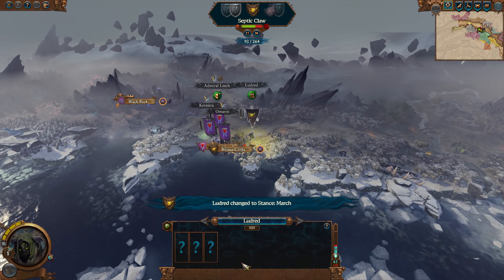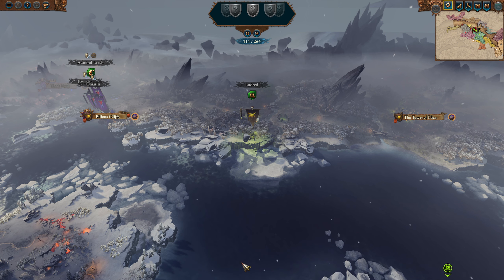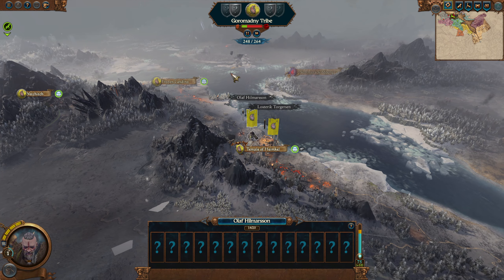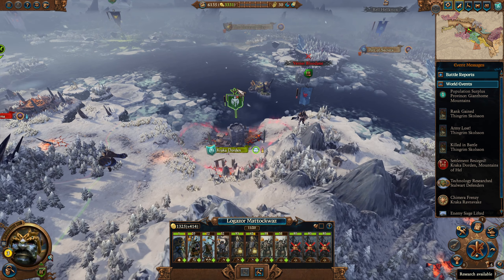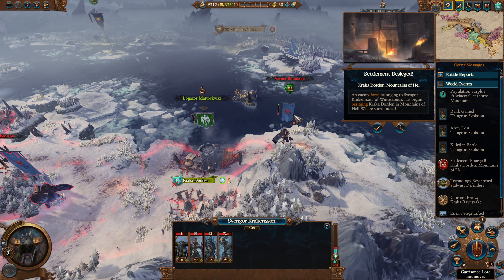We'll see what happens, because you never know — I might be able to break out. If he does that, that might just save us. I will take the hit; it will be a bad one, but I will accept the losses. I do technically have a save where I didn't get any losses, but I don't want to use it unless I have to. If I can break out, I won't use it. If I can't break out, I will use it.